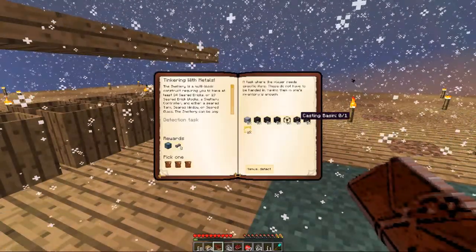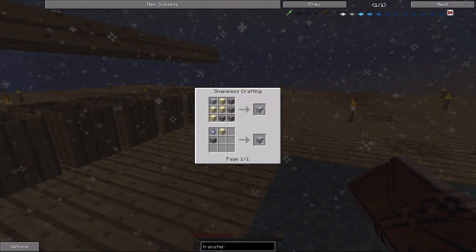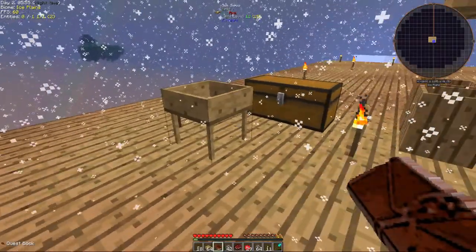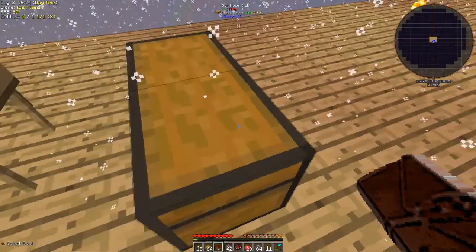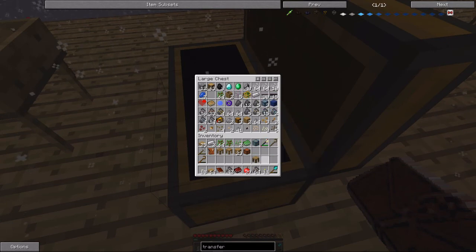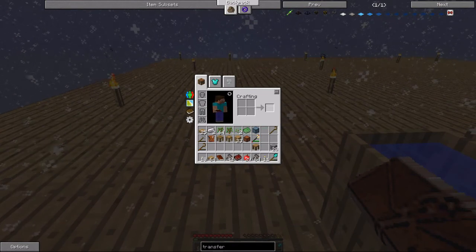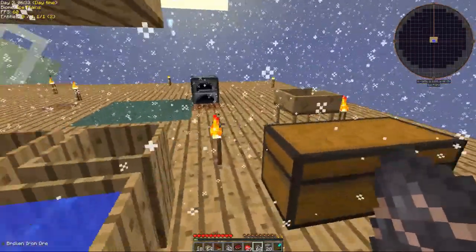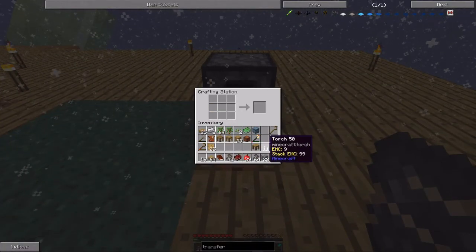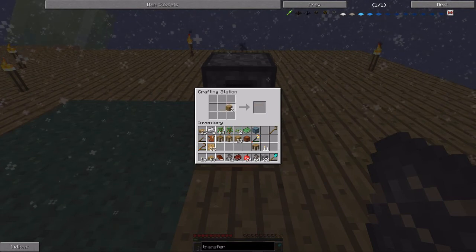We're going to make the smeltery — it's gravel, sand, and clay, which means it's going to be hammer time again. I think before we go that way we're going to have to get some cobble going. Where is it here? Cobblestone — I'm going to take that too. Oh yeah, I need a hammer. Do I have any logs left? No, I don't. There we go — now we can make a metal iron hammer. We'll actually have a look at this reward bag and see what we get.